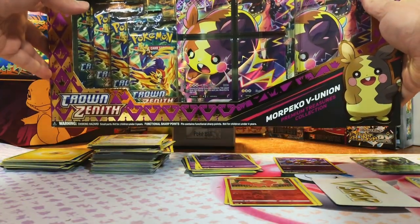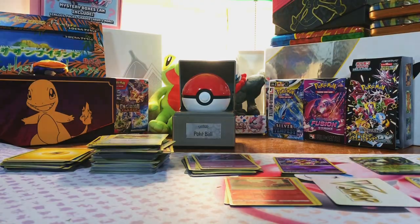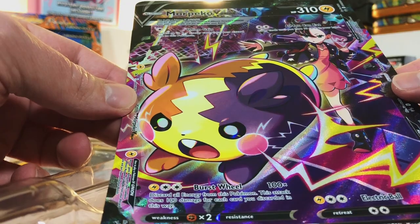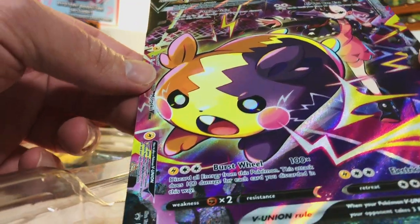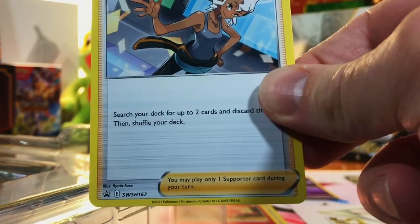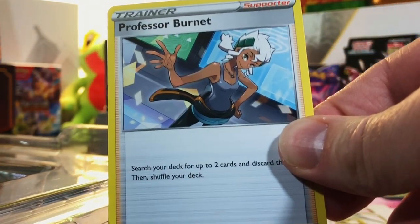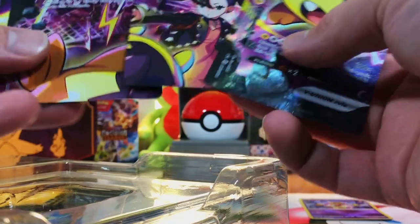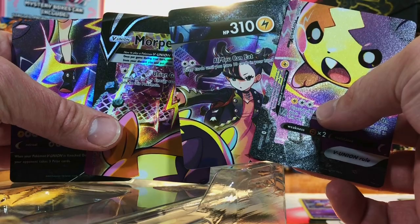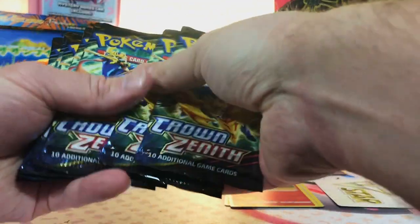We're going to get into this Morpeko V-Union box. Our Morpeko V-Union oversized card - I really like the artwork on that, super cool. The code card, and let's dig into our promos. Here's our first one - Professor Burnett. And we got all of the V-Union cards here, all four sides. Seven packs of Crown Zenith - let's just dig right into this.